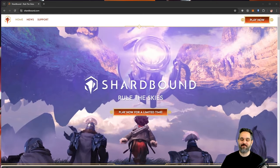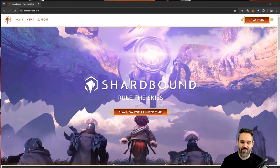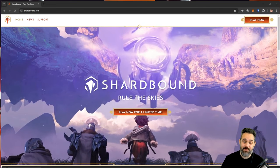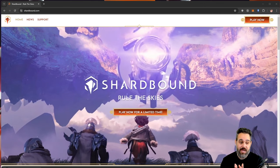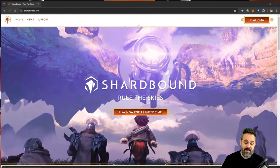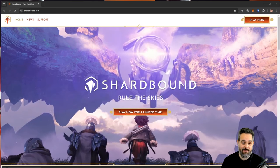Hello everyone and welcome back to the channel. Today I want to talk about Shard Bonds, a new game on the Immutable blockchain. This game is available for a limited time, so if you wanna join, you have to go ahead and register now and download the game on the Epic Store.